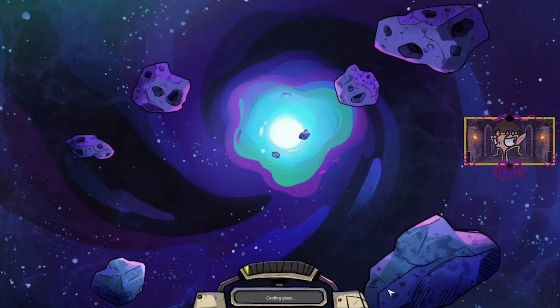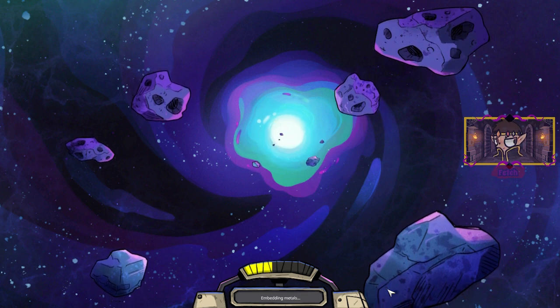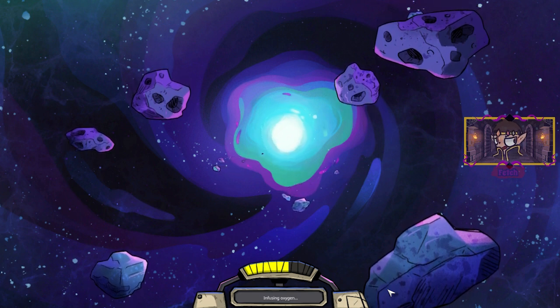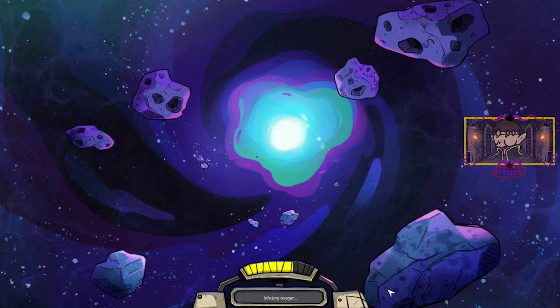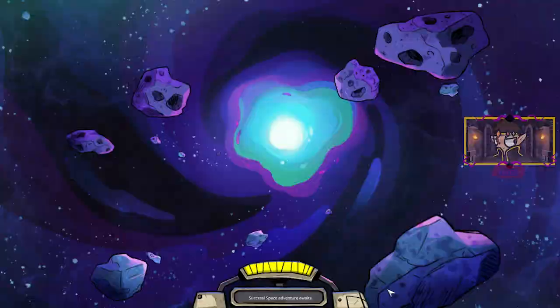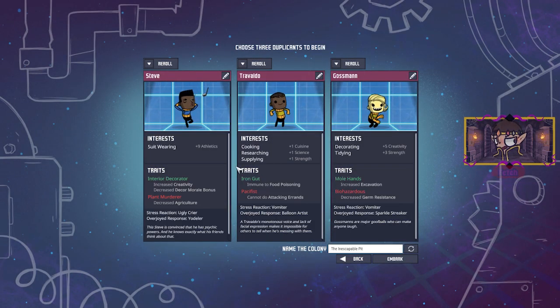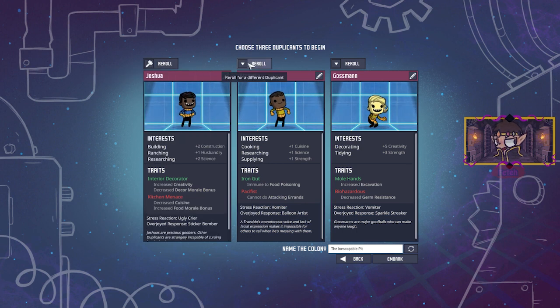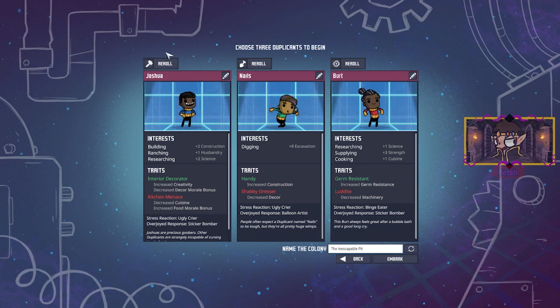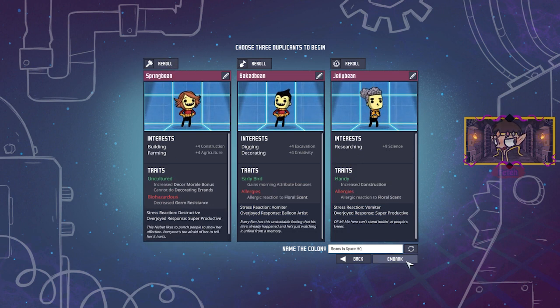What I like to do with these colonies is name every person in the colony. I will be going with the bean theme, as this is the bean channel. So we're going to start, of course, with the three beans. I'm pretty picky with selecting what kind of — the duplicates. So I'm going to quickly re-roll these for certain types. And here we are — the three beans: Spring Bean, Baked Bean, and Jelly Bean right here.